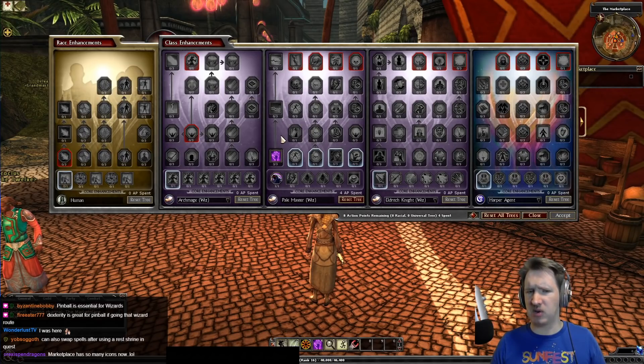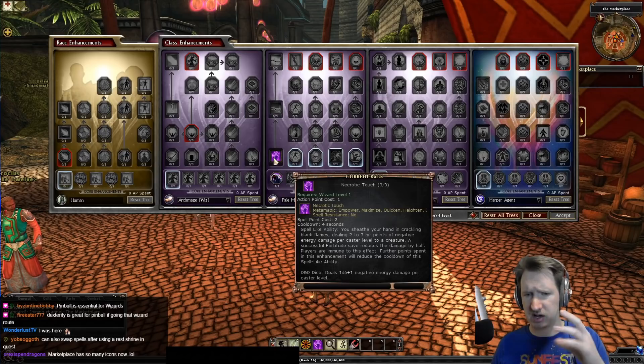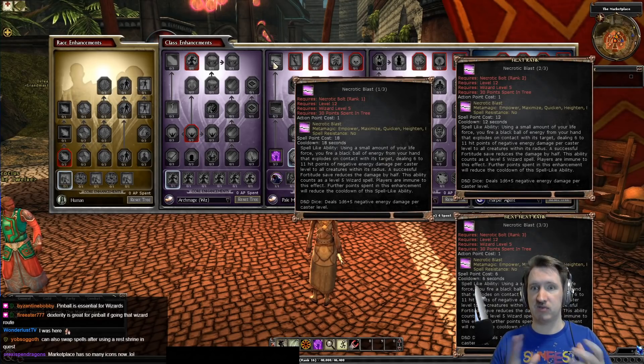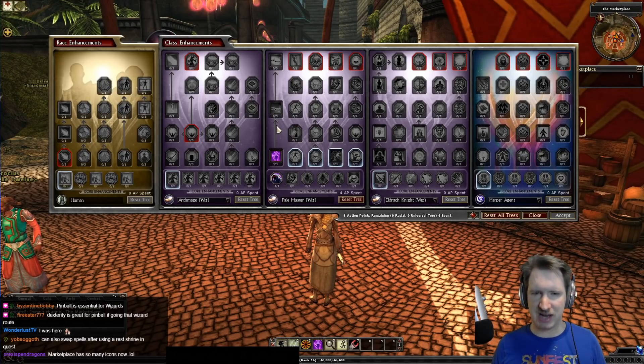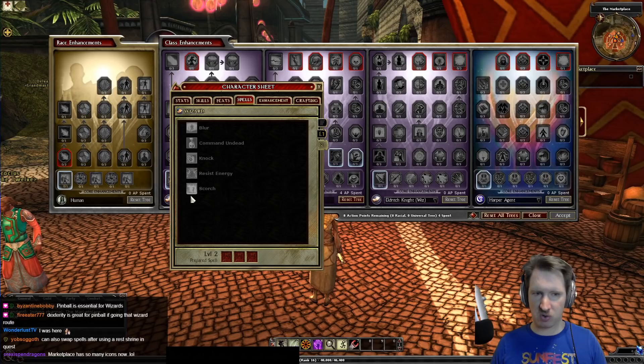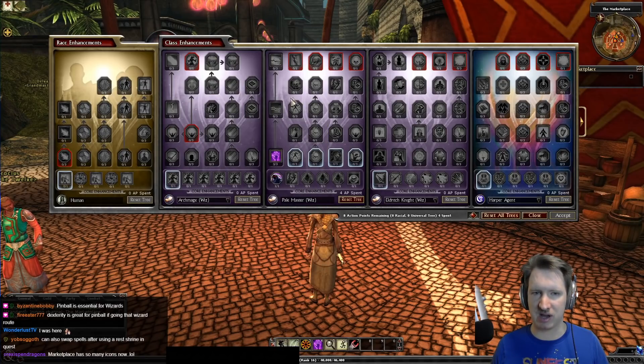To get started, I recommend going into the Pale Master tree and grabbing the spell-like abilities: Necrotic Touch for close-range damage, Necrotic Bolt for ranged damage, and Necrotic Blast for a big burst at higher levels. Outside of those, take damage spells that appeal to you — Burning Hands, Sonic Blast, Scorch — if it sounds cool and does damage it's probably good. You can experiment freely as a wizard; it just costs a little gold to inscribe new spells.